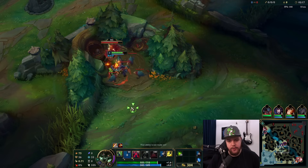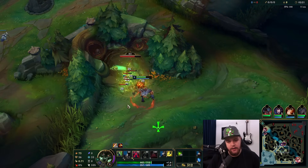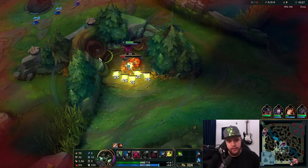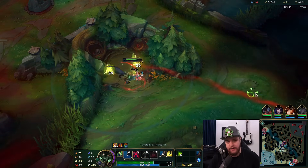When you're doing raptors or your AoE camps, you want to try to split your damage — as you can see I'm just auto-attacking all of them, applying some red buff burn to all of them, making sure all of them get a bit low so they get killed by my passive. That way I can kill them all at the same time.